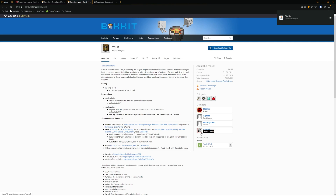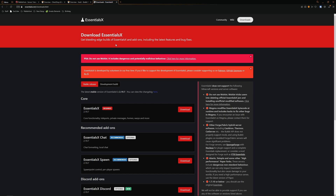Now we have Vault downloaded, we need to get an economy plugin. I would personally recommend EssentialsX, as EssentialsX has a ton more than just economy, so I would personally use it in my own Minecraft servers. So you want to go to 'Core' and then click download. Now we have all our plugins downloaded.